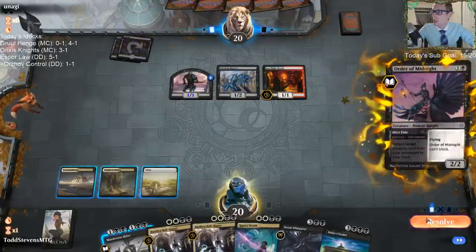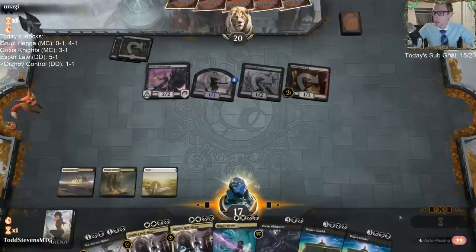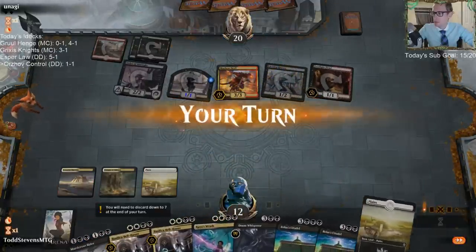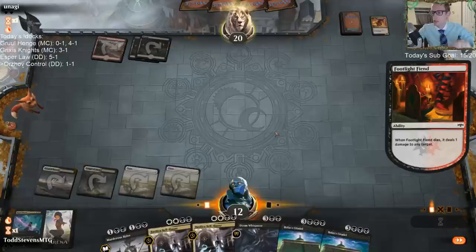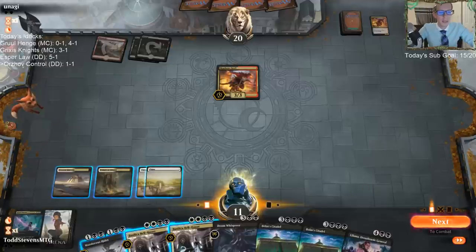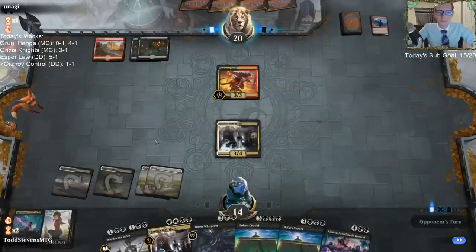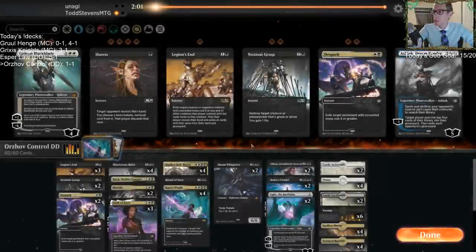I haven't done anything with Ugin's Conjurant, no. But I've played a good amount of the Stone Coil Serpent. Good ol' Orzhov win there. So Rakdos with a bunch of sacrifice stuff — probably don't want Noxious Grasp or Despark. We'll take an extra Legion's End. I don't really have other things to play. I could just go Duress — yeah, it's just going to be Duress. Duress probably isn't even that great. But the rest of the stuff looks pretty strong.